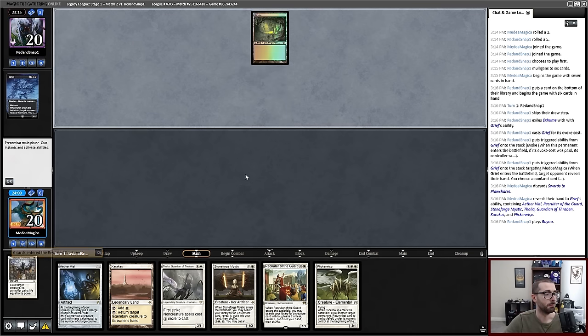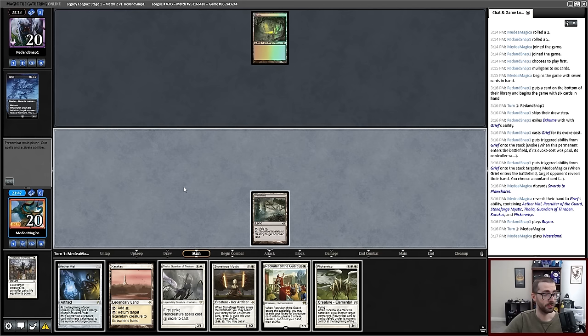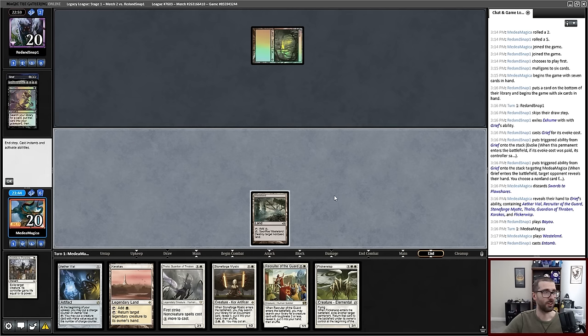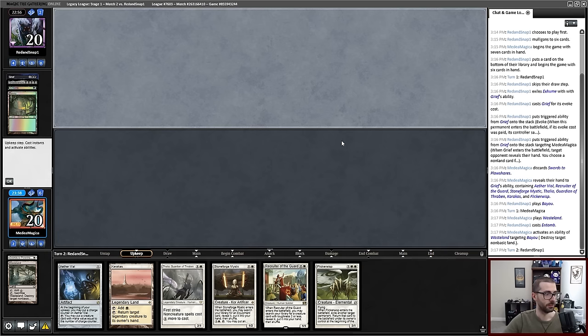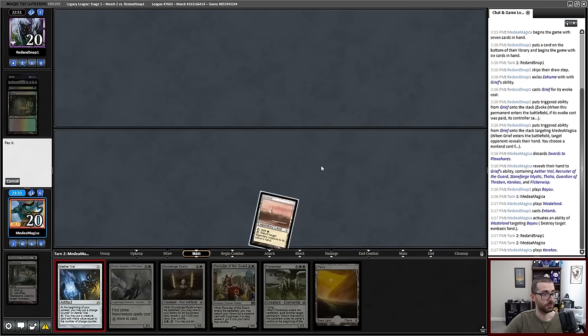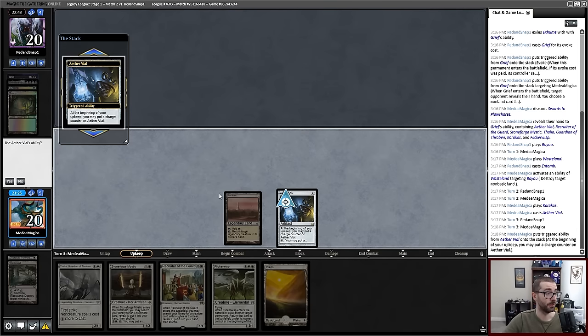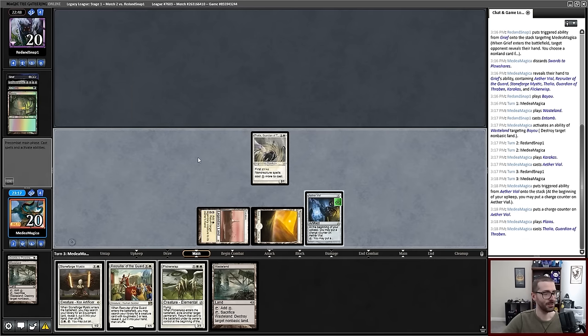Swords is gone. Bayou — or like sideboard Abrupt Decay? I feel like I would like to keep my opponent off of Animate Dead in the short term, because I'm expecting end-of-turn Entomb here. Yeah, there it is. This can get an Archon of Cruelty. Still going for the Griselbrand despite the fact that it is legendary. We're chilling — and this now ticks the needle in my direction. If this Thalia hits play before my opponent hits a land drop, the game's not literally over but life is pretty bad for my opponent. Feels good to do this from time to time.